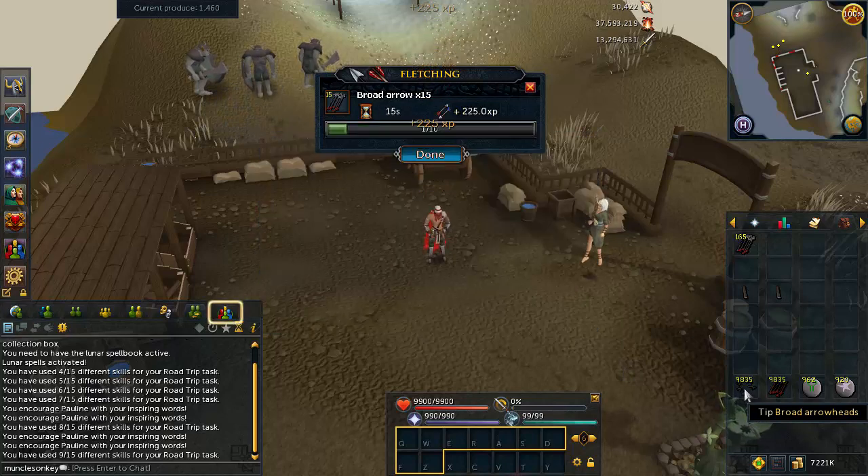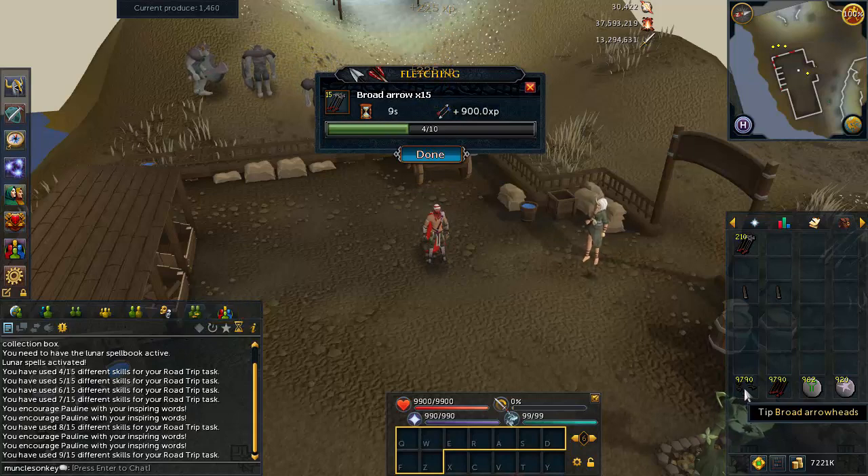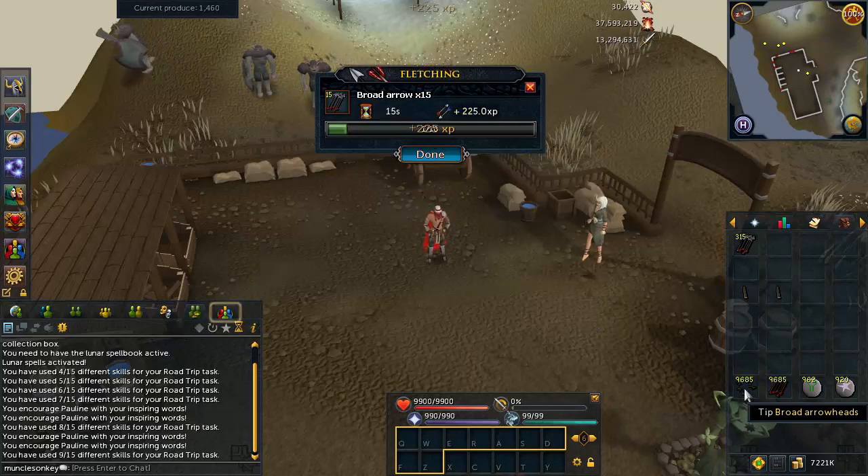Alkene is not a possibility because you have to be on the Lunar Spellbook, of course. But I would definitely recommend, if you can afford it, stock up on some Broads or some other type of arrows to fletch before you start Livid Farming in earnest, and it will help out your XP per hour a lot.